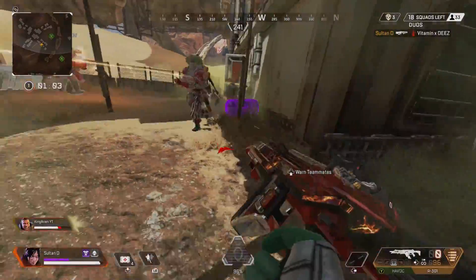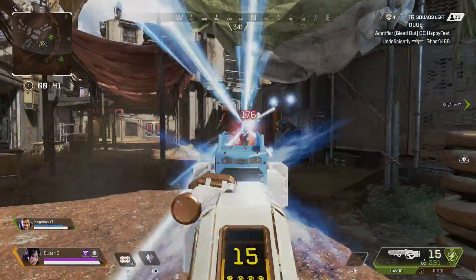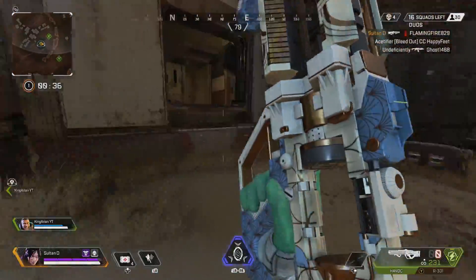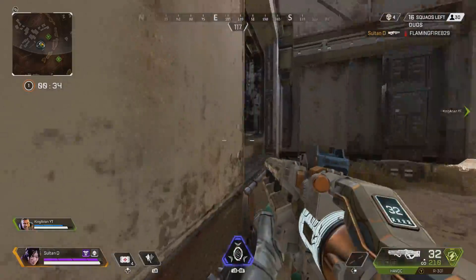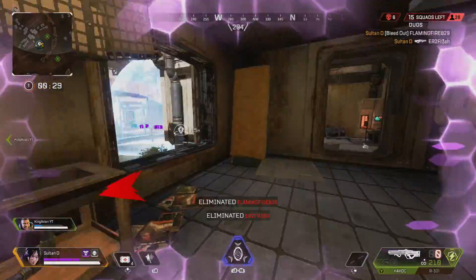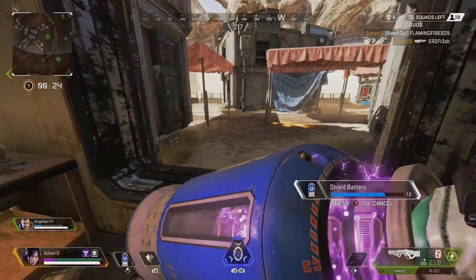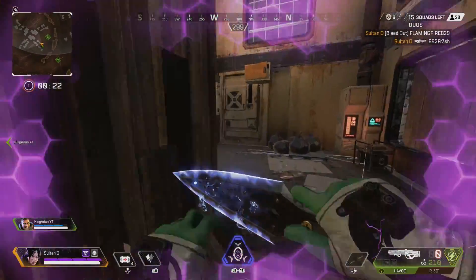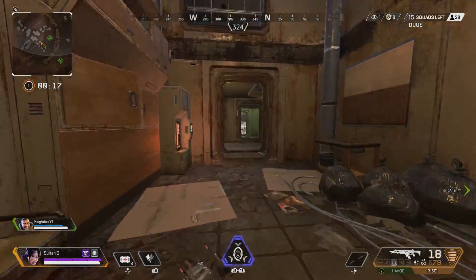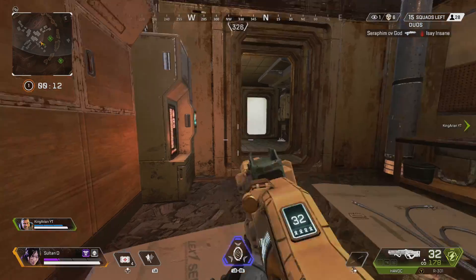It is crucial to note that your aim in these specific situations needs to be on point. Although the enemy might not knock you while you're juking, they will get some damage off. Then it's up to you to capitalize and deal more damage than they've done. You can use a handful of movement techniques during the initial juking, such as crouch strafing, jump sliding, or running in a different direction then immediately turning back and start firing — basically whatever you feel most comfortable with. Just remember to use this technique only when you get caught off guard and don't have the first shots on the enemy. Instead of trying to fight back on a losing battle, using movement can save you more times than you think.